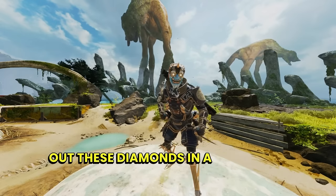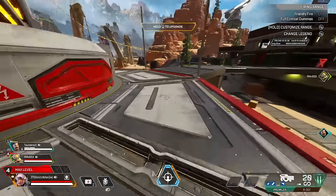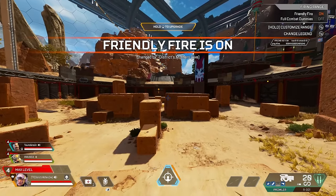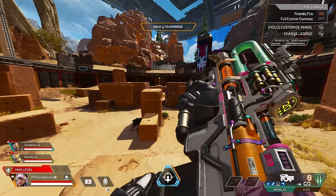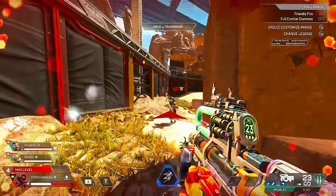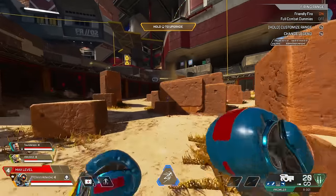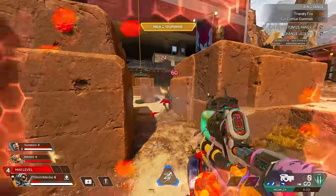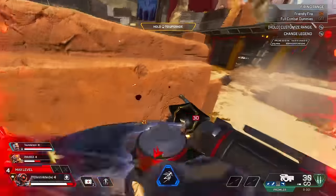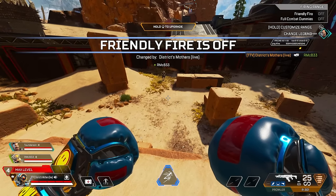Now let's hop into the range and check out these Diamonds in a 1v1 situation. Someone had Prowler, right? Okay, you got Prowler R3. So we'll do you first. These first few rounds, I'm not going to say anything. I'm just going to be kind of limit testing you to some degree. I'm going to be pushing up, pushing back, hiding from you — I'm just trying to see how you play.